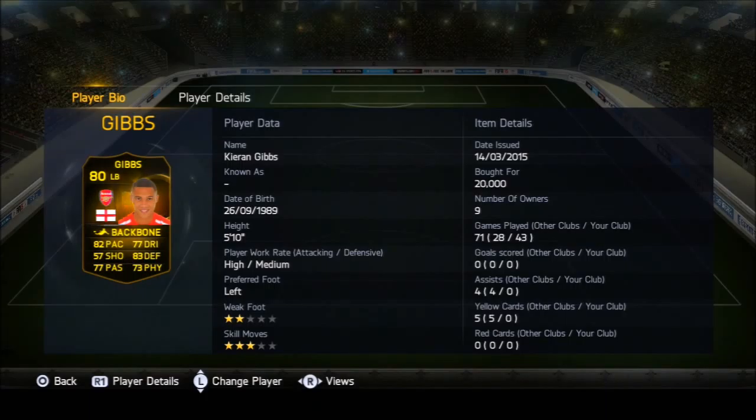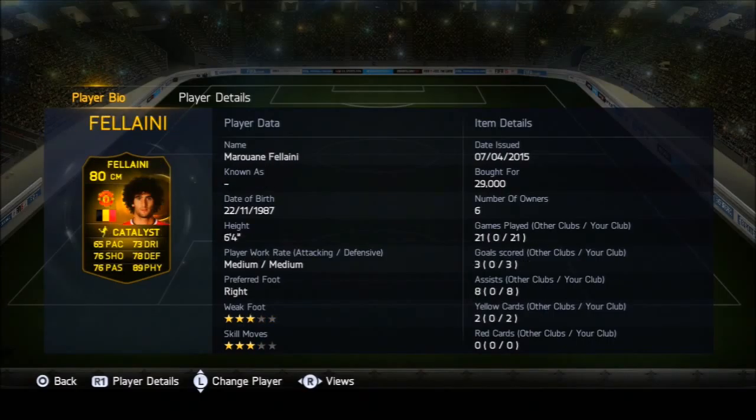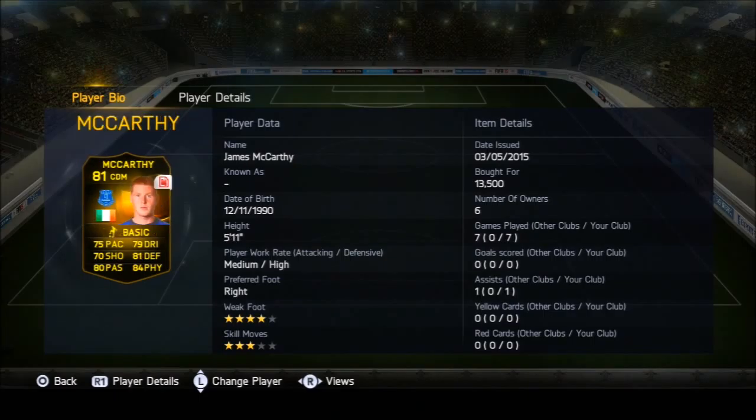Left back you've got Kieran Gibbs — don't get me wrong, he's a good left back, but in comparison to Felipe Luis, Moreno, or Kallishi, even his inform still isn't at that level. So if you need him for chemistry I'd still advise him, but he's not the greatest. Then you've got Fellaini — good in the air, wins every single header, very good in that department. He still scored two goals for me, pretty nice goals actually, but tackling-wise there's better out there.